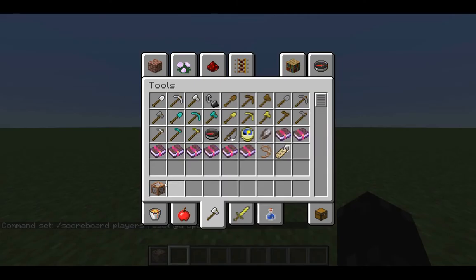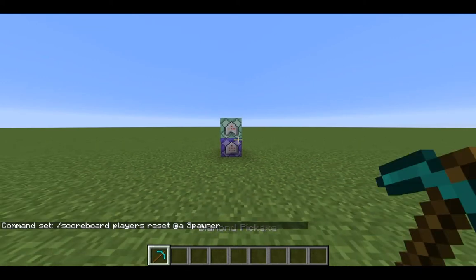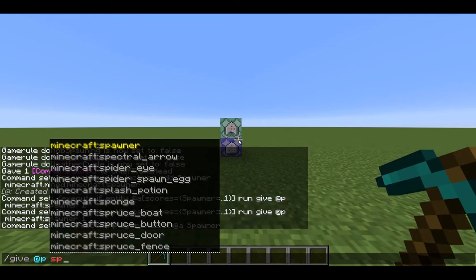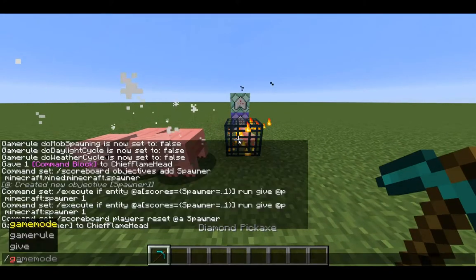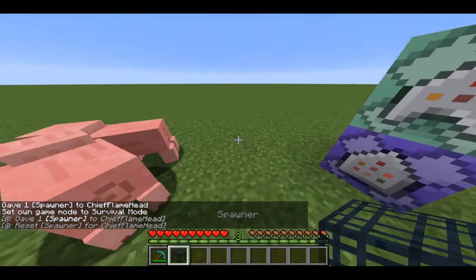I'll show you in a bit what happens without this command. Grab any pickaxe, then do give @p spawner to place a spawner down. It's going to spawn some lovely little pigs. We're going to go into survival mode. When we break this, we actually get it in our inventory.